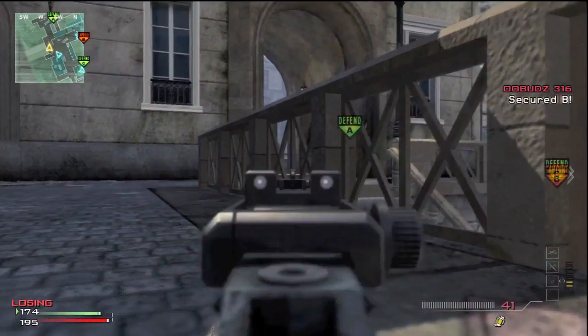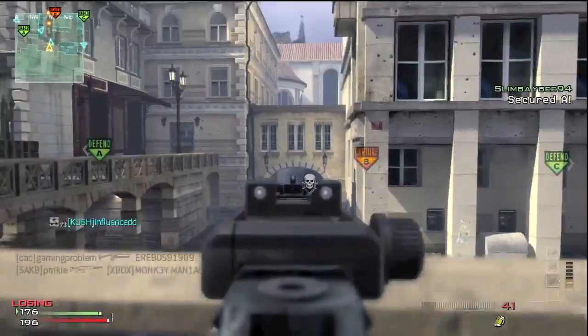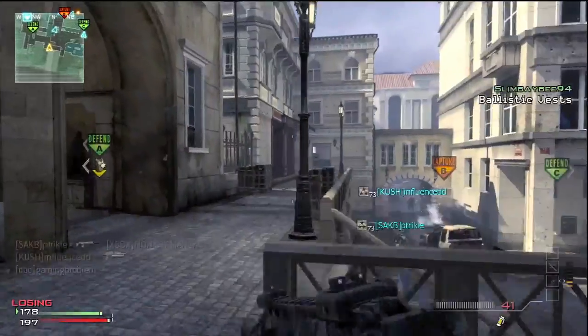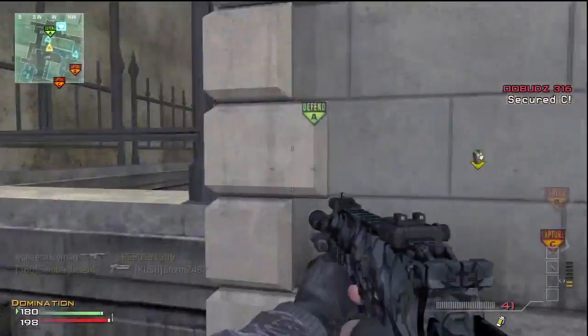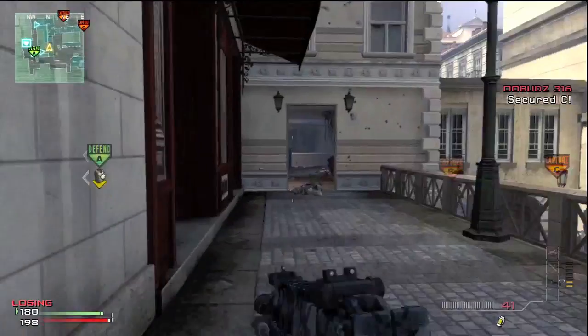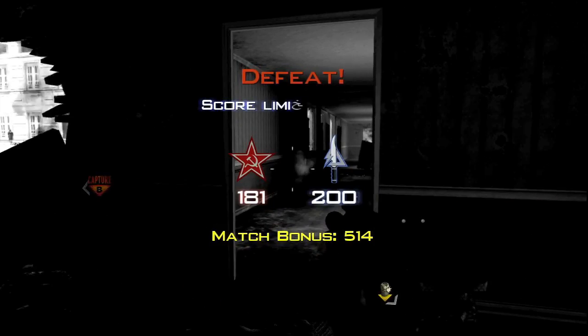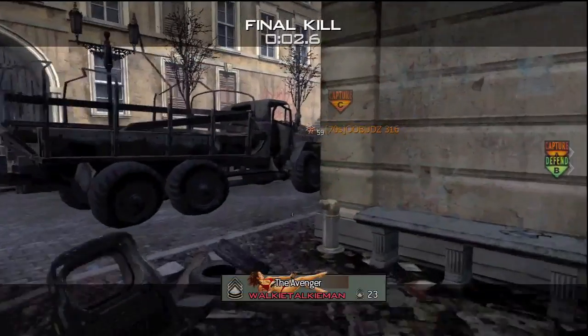I believe the best setup you can use with this gun — I've used it for three prestiges solidly and really enjoy it — is two attachments: silencer and rapid fire. Due to the fact that it already has low recoil, rapid fire just deals out a lot more bullets, allowing you to kill a person faster and win gunfights a lot more often. And the silencer, just because I enjoy flanking people.